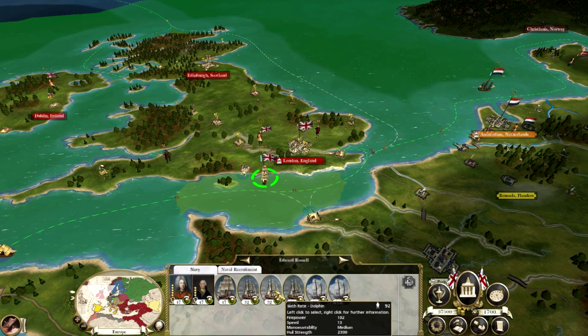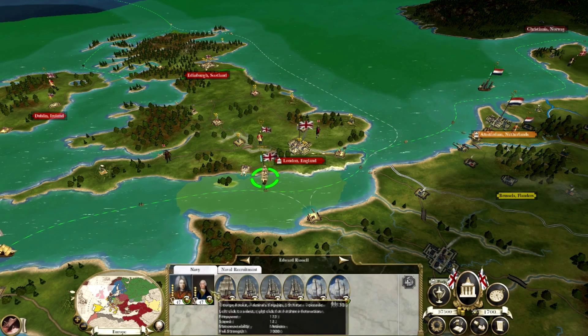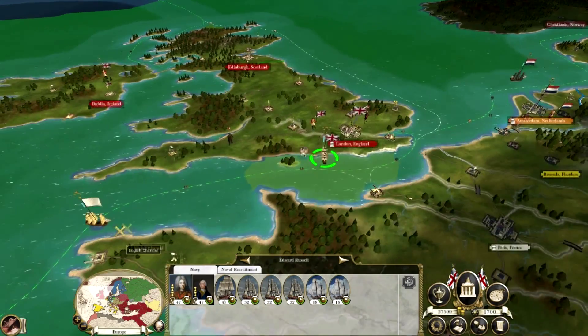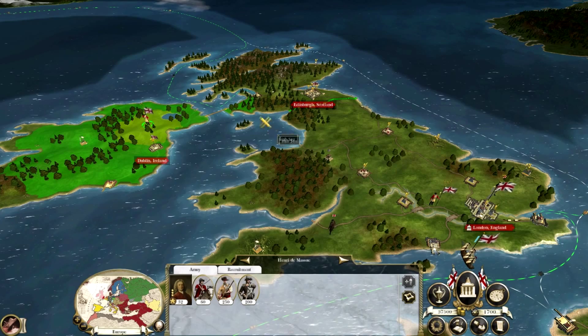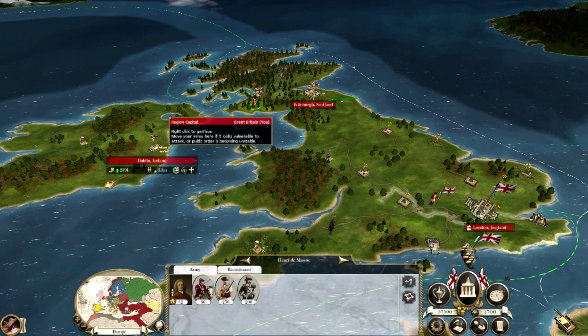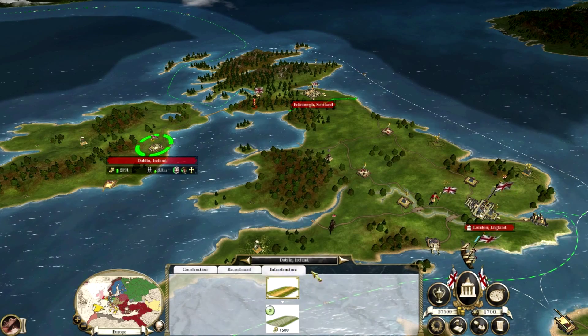I would like to think I know what I'm doing. Let's get the navy and combine it down here. We have three sixth rates, a fifth rate, two admirals, two sloops. No other ships. Okay, let's get this army.